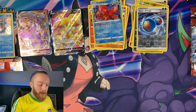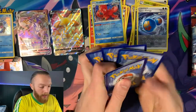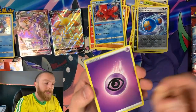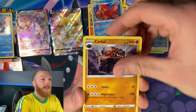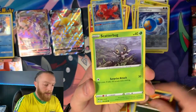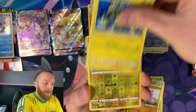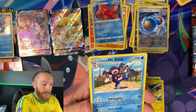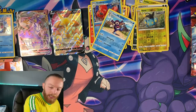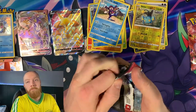The best part about starting a new set — like collecting a new set from Pokemon — is that most cards you pull are all new. So that's fun. Coalossal, Pikachu Knight, Fan of Waves, Houndour, Scatterbug, Honedge, Gliger, Electabuzz, Reverse Holo Shinx, and a Galarian Mr. Rime who sucks. I have five bajillion of you, you're useless to me.